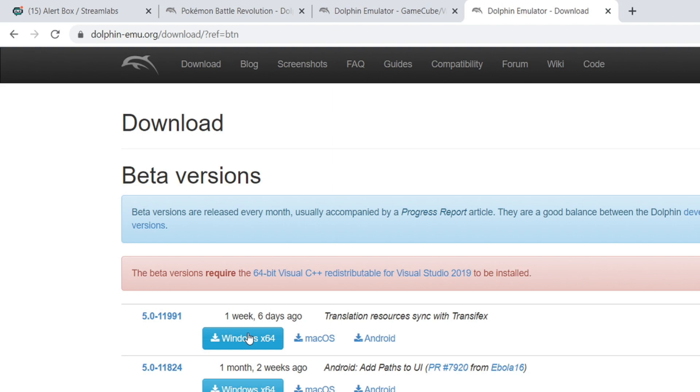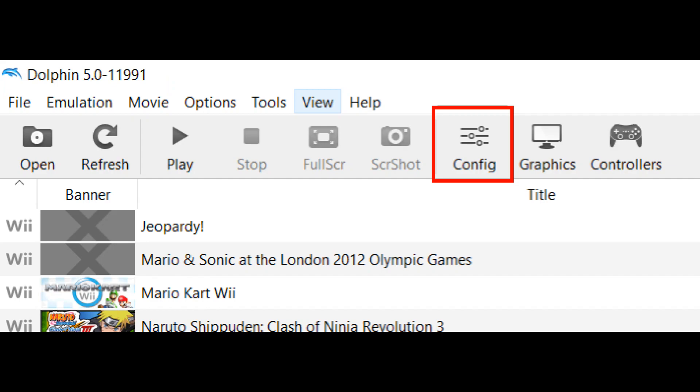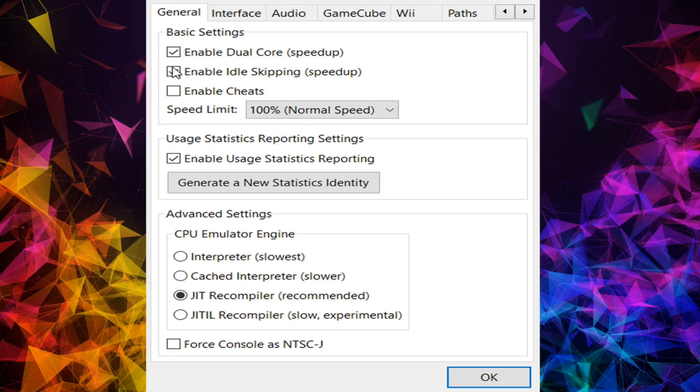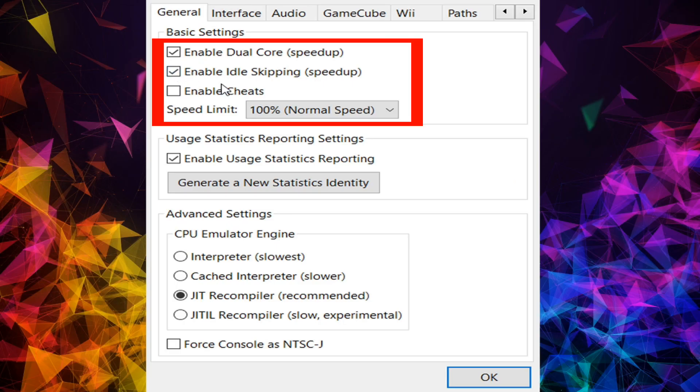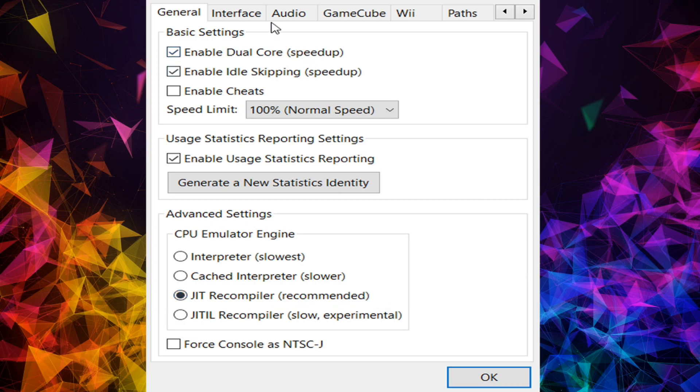Once installed, I'll scroll through each section to show you what my settings are. Keep in mind your mileage may vary with performance unless you have the same exact hardware as myself. Once you've opened the Dolphin emulator, click on the top right corner where it says Config. The majority of these settings will automatically be set by default, but feel free to mimic any settings that I currently have in this emulator.